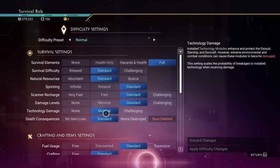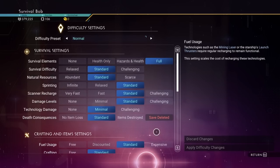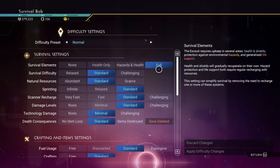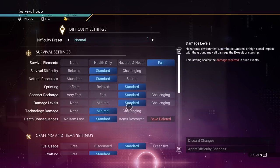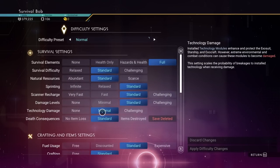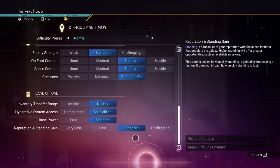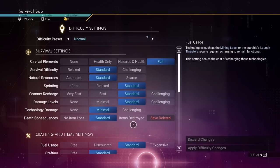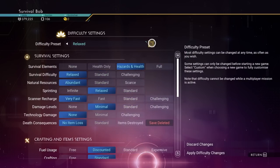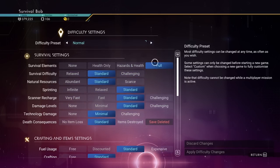These are my difficulties. It is in normal mode and I can change these things but I'm not going to for now. Survival elements: I have full survival elements. Standard, standard, standard. Technology damage is minimal, although you did see me break something by falling off a cliff. Everything's pretty much standard - that's what normal mode is. If you want to change it, you can flip through the different creative, relaxed, survival, or normal modes. I'm going to keep it at normal.